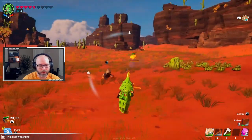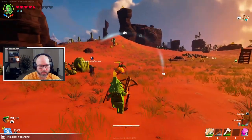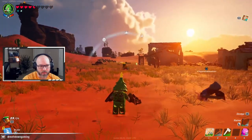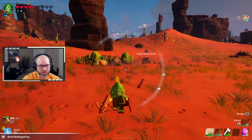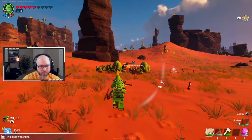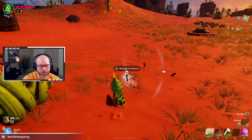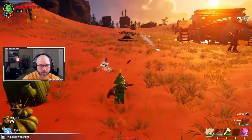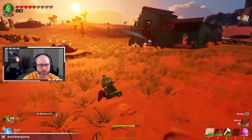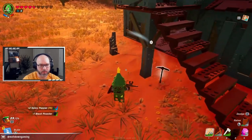Oh, be careful — yeah, those guys are rough. We need to get these things. I'll get the human, you focus on the shell guy — the human's helping. Got him! What is this? Here's a bow if you want it. Is it fully charged? Probably not, but every little bit helps. And here's some blast powder.